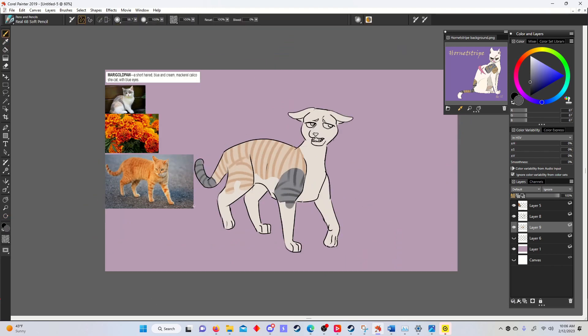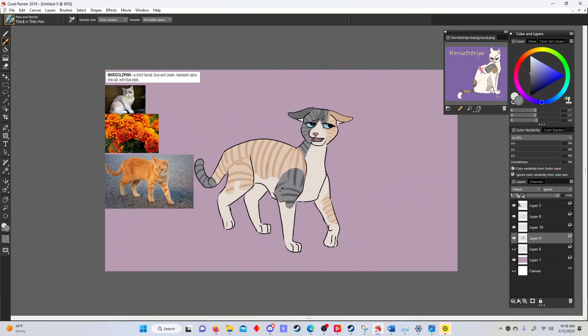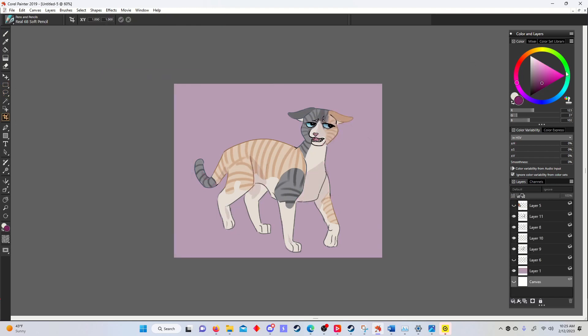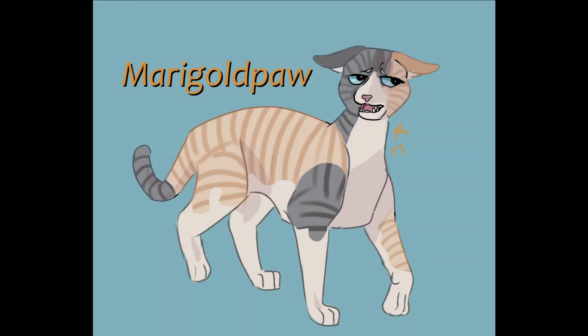She thinks that once she becomes a warrior, that's it — no do-overs back to medicine cat ways. There's also the pressure that as a medicine cat apprentice she would not be able to take a mate or have kits, and with the clan dwindling she'd be expected to become a queen sooner than later. The only eligible bachelor in the clan is SootCloud, and given his strange demeanor, the thought of taking him as a mate really unnerves her. She just doesn't know how to say any of this.